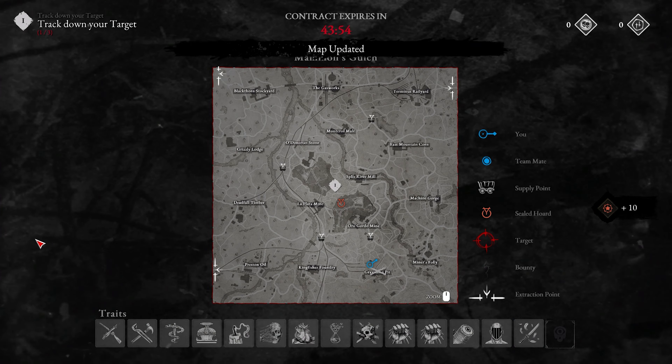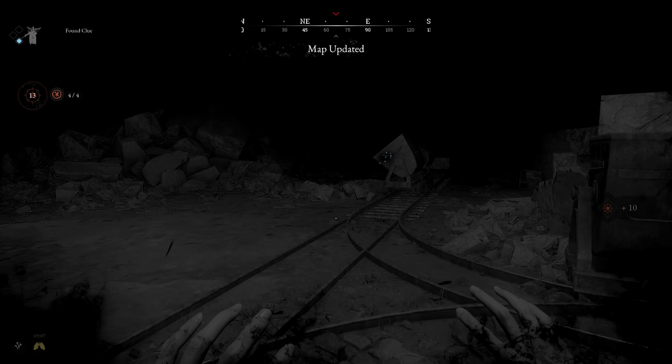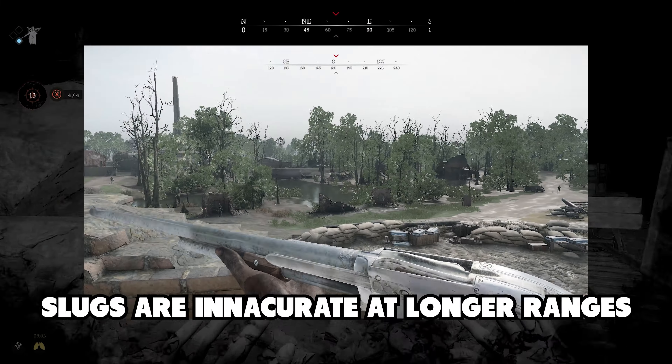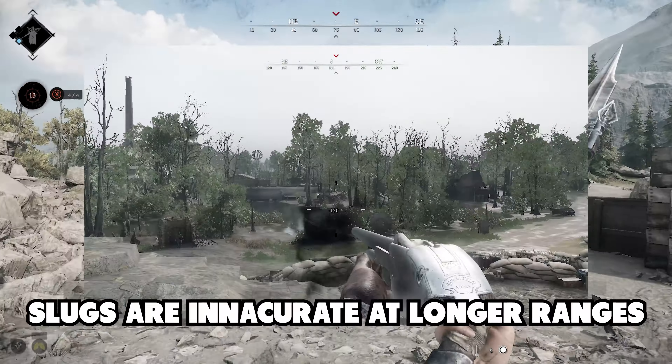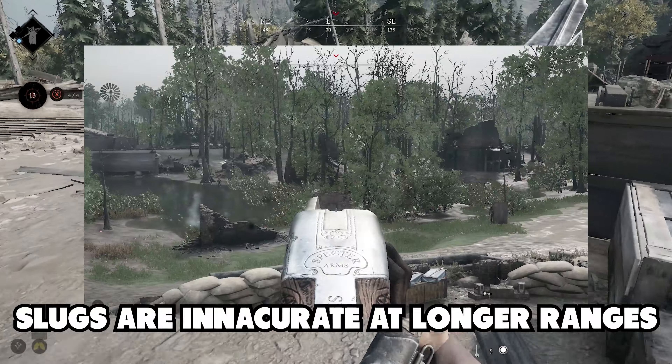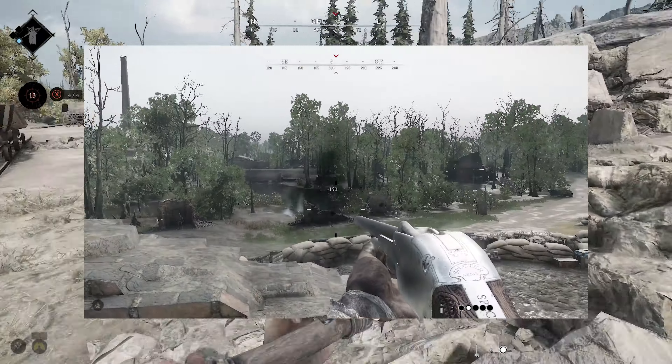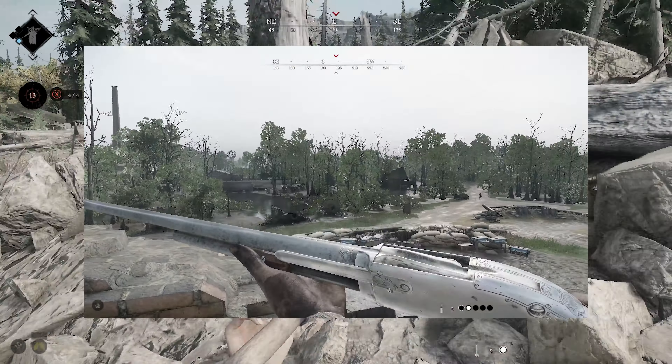Sadly, Crytek was totally aware that slugs might become meta, and they have added an RNG mechanic to the slug and the nitro, which makes shots not always hit accurately — you will occasionally miss a shot at longer ranges even though you aimed it perfectly. This doesn't really make a difference in close quarter combat, but it still makes slugs highly viable and gives slugs its own niche.